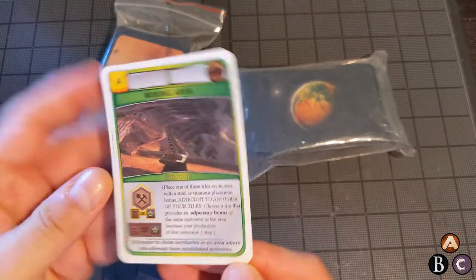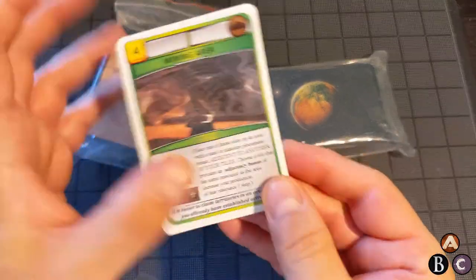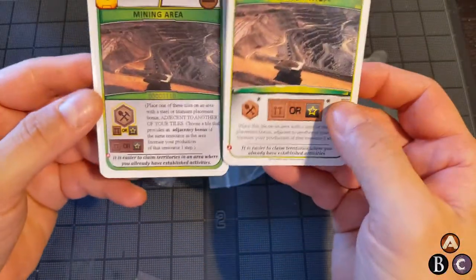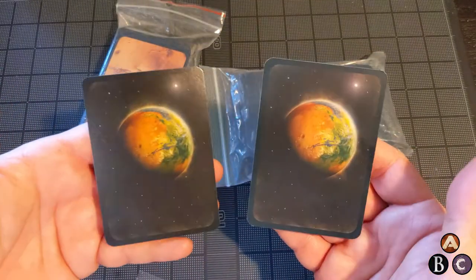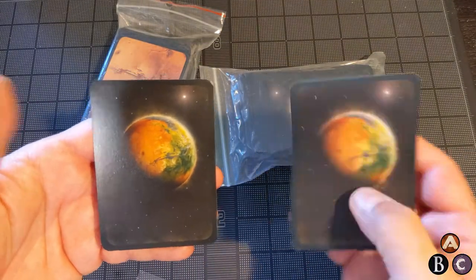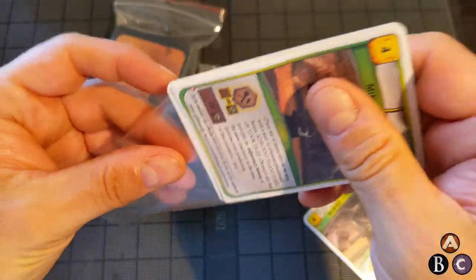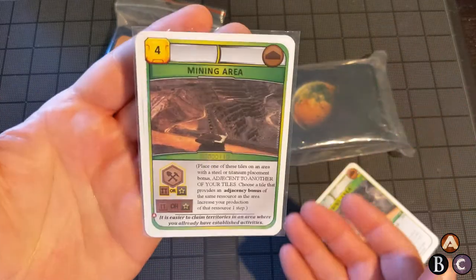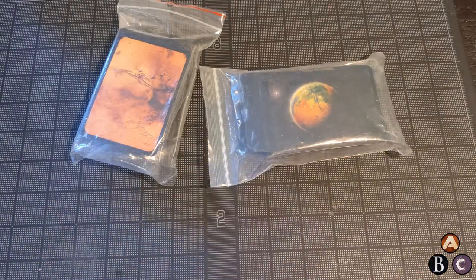So I printed the card fronts on copier paper and mounted them. And because I sleeved my cards, I didn't need to worry about paper getting caught up during a shuffle or applying fixative. By keeping the cards in the sleeves — admittedly these are cheap sleeves — it really solves the whole problem. Your opponents don't have any idea whether your card comes from a given expansion or not.